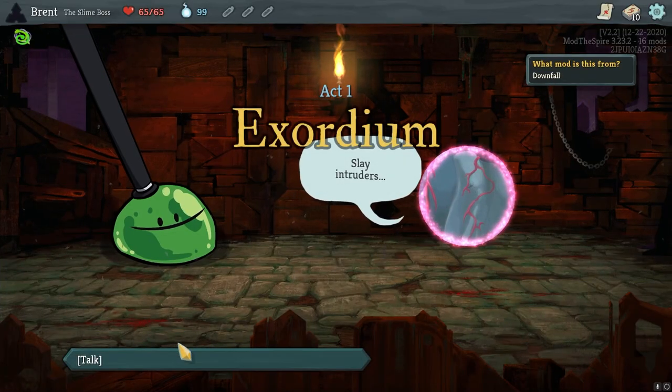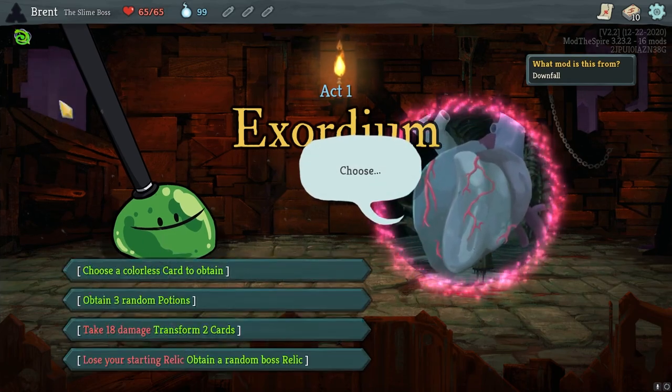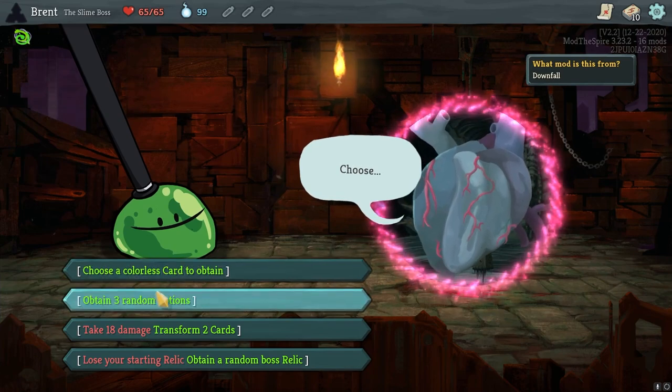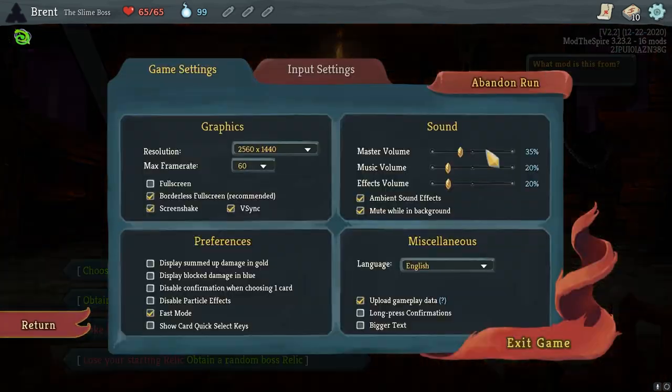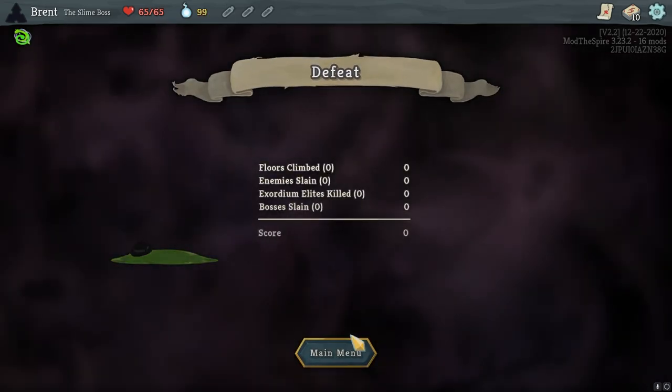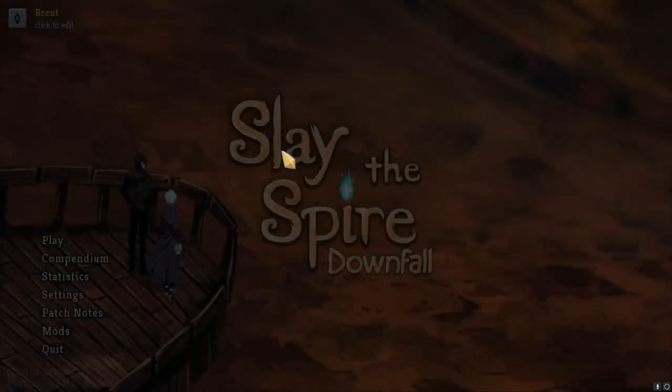We're going to see how this goes. Oh, actually it's not even an option apparently. That's sad. Let's go back then, abandon the run, and let's take the lobotomy characters into the library, or the downfall characters.